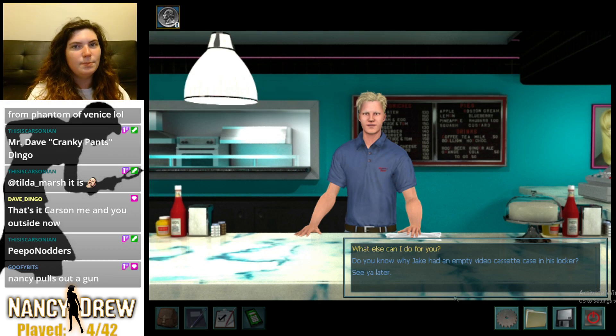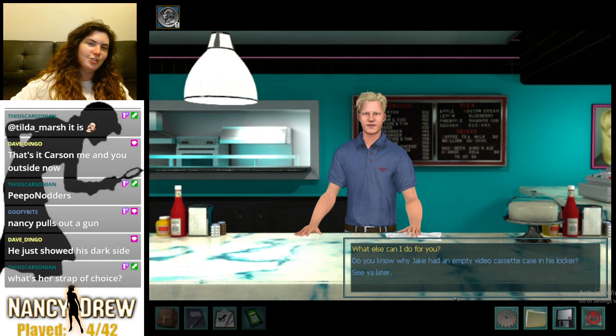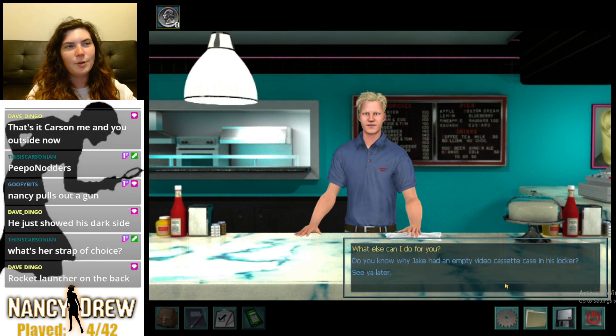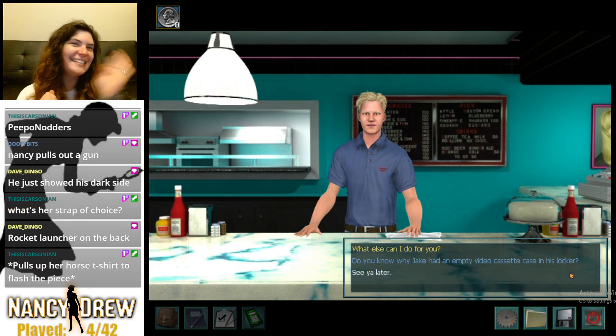Nancy should be armed at all times — I think if Nancy was strapped she wouldn't die so much. She really should go for the full intimidation tactic. She just needs to be like — when he says 'what else can I do for you,' she just pulls up her shirt a little bit, flashes that little gun. What's her strap of choice? I think she'd have a small, cute little gun — but it would be in the same color scheme as Trevor's guns in GTA, which is hot pink. A hot pink very small pistol — it's cute, it fits in your purse, it's an accessory.